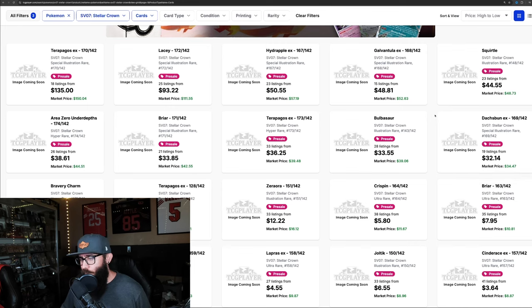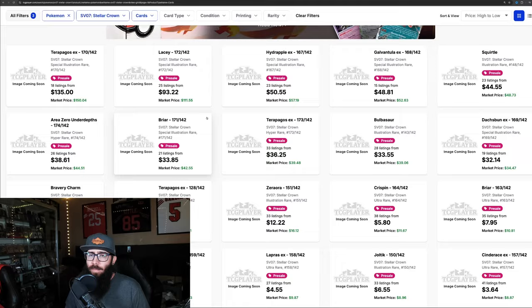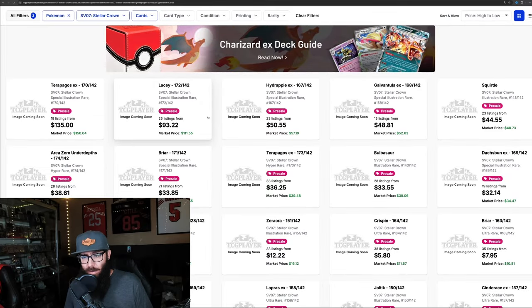A few cards I think are important to point out: the Squirtle right here at $48, the Bulbasaur at $39, obviously the Torapagos, and then the other card I want is this Dashbun SIR — I just think it's adorable — only at $34 pre-release. So it will be interesting to see if these prices come down. Some of these cards might be real affordable.